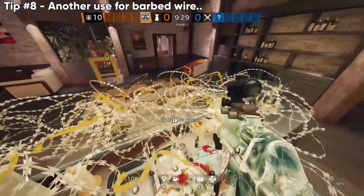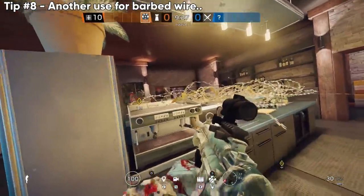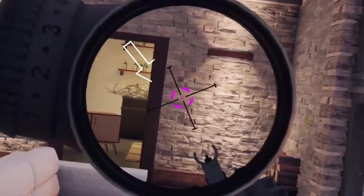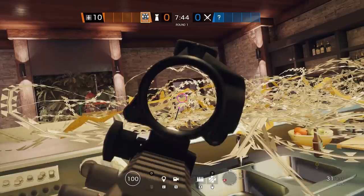If you're tired of using barbed wire in the traditional way, another option on pretty much any map is placing them at either crouch or standing height level. You can make yourself tiny little pixel peaks that are really hard to see through.